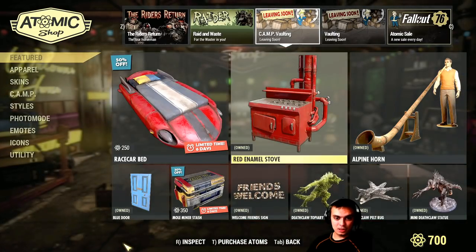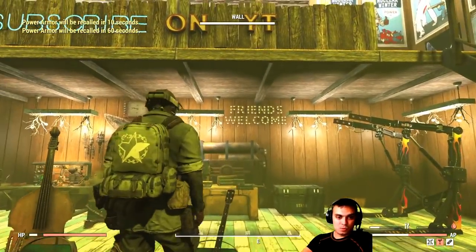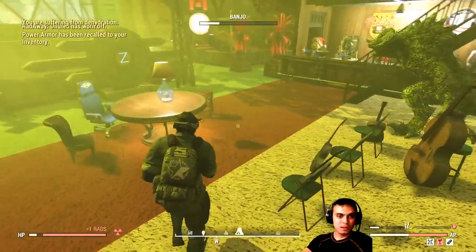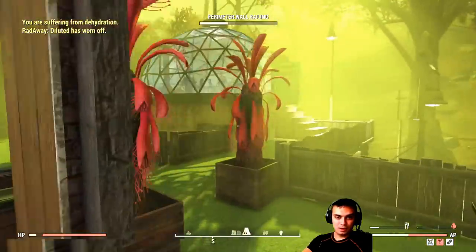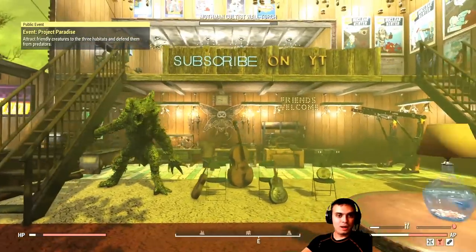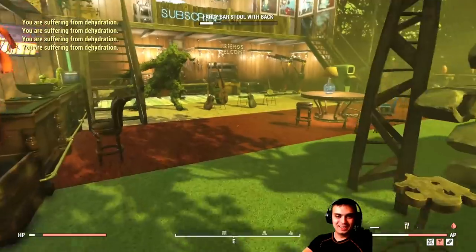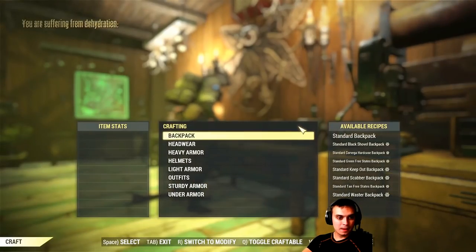All right, let me show you some items in my camp. There's the Friends Welcome sign - as I said, it's not super big but now all the bulbs are working so it actually looks good. There's the red stove, and there's the Deathclaw. The blue door I don't have, so I'll cover it in the before-you-buy video. I have a lot of work to do.